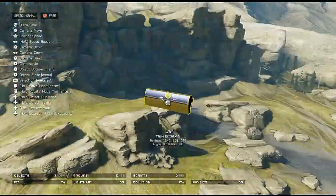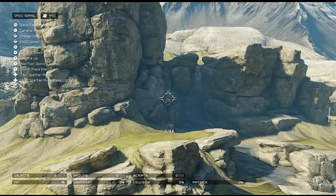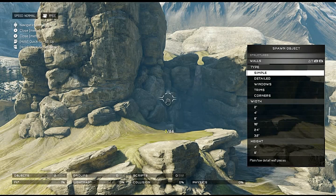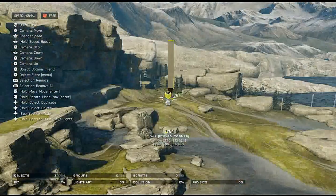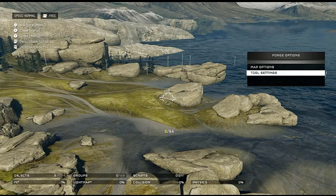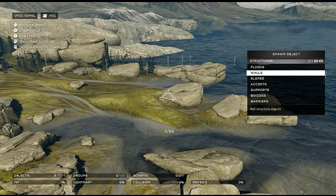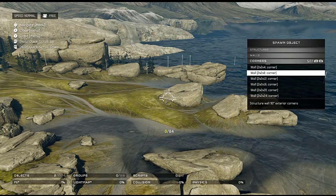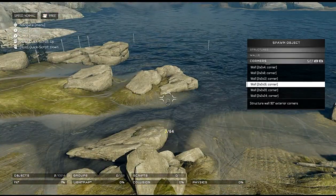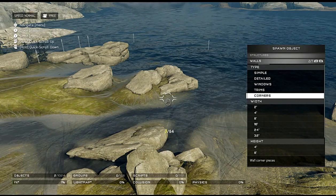Trim pieces look very nice — really happy with how that looks. Corner pieces — it's not exactly how I thought it would be. I was thinking like an actual corner but technically it's not bad. It keeps hitting x when it should be Y to bring up the menu. As long as you don't have anything in between you're good — you can also narrow down by width and height which is pretty nice.